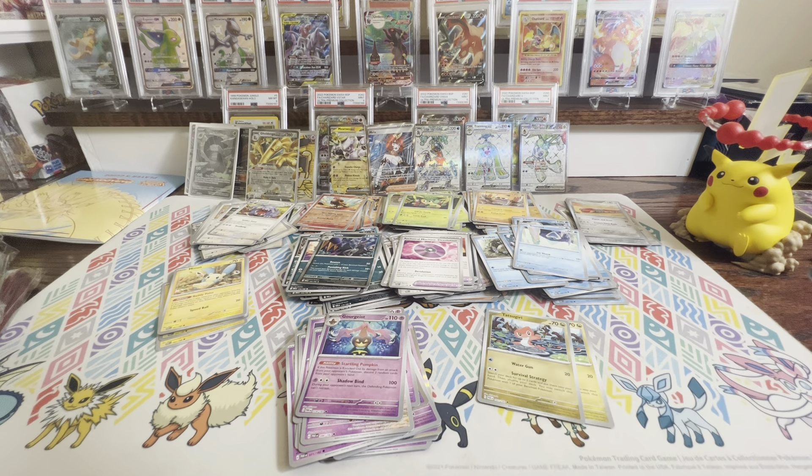Last pack! Let's see if we can get something good. Mantyke, Pansage, Minun, Snorunt, Scream Tail again, Devolution — that's a new one I don't have yet — Exploud. The Reverse is a Gourgeist — I don't have the regular version of that yet. The rare is Charcadet — I don't have the regular version of that either. And Lokix — don't have that one, that is the rare.